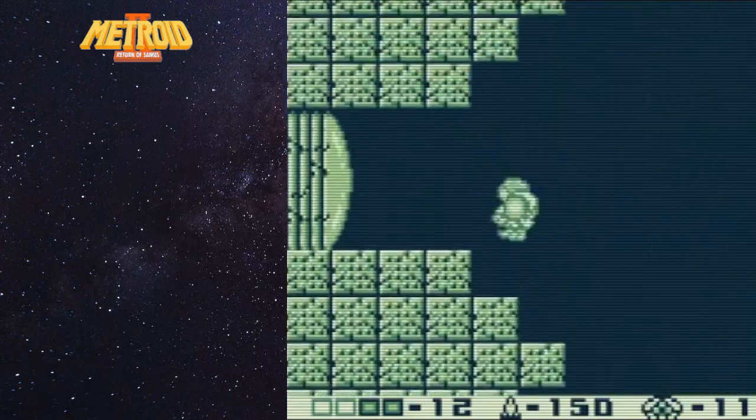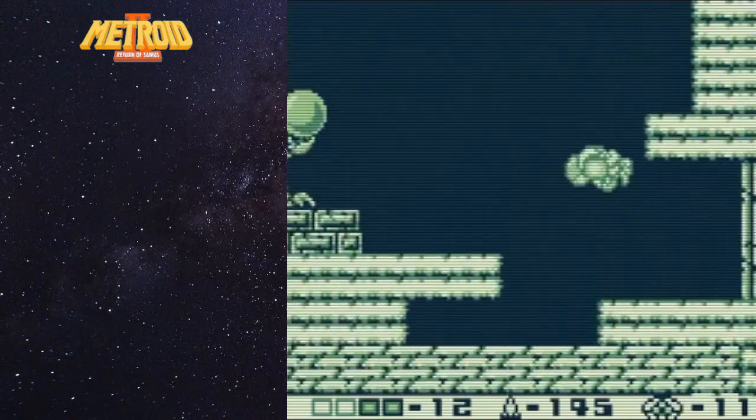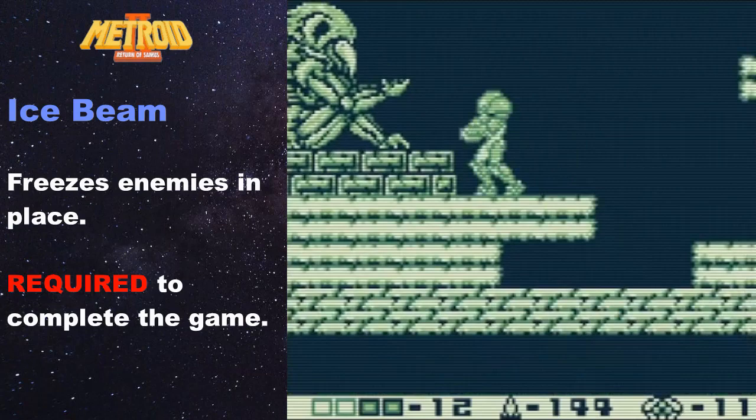Every beam in the game is available here, but the only one we care about is the one in this first door. So go in here, blast open that ball, and here it is at long last - the ice beam. Now we could have gotten this ice beam way back at the start of the game, but we're choosing to get it now because we do need it to finish the game.